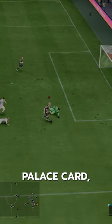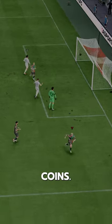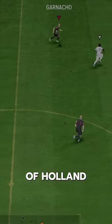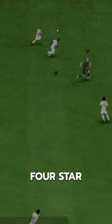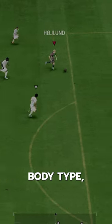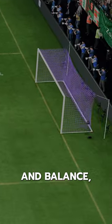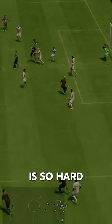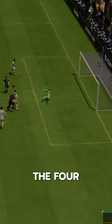If this was a Crystal Palace card, it would maybe be 40,000 coins, and that's because this card is basically a copy and paste of Hojlund, just with 4-star, 4-star. High and average body type, low agility and balance, no dribbling play styles — he feels very clunky and is so hard to dribble with unless you abuse the 4-star skills.